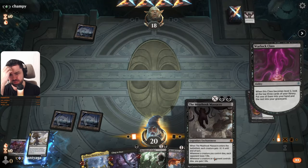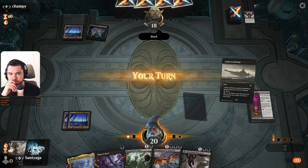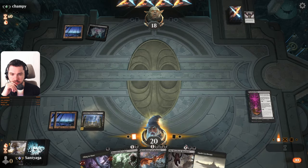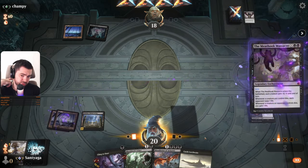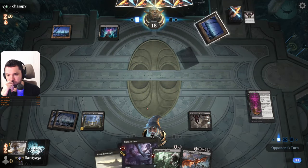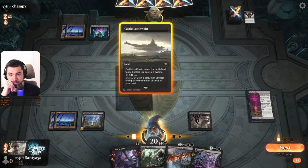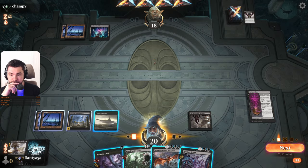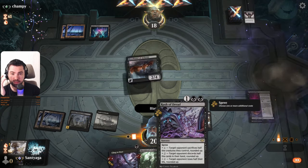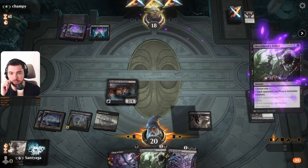Let's put this enchantment just for devotion. Maybe we can play this but it can be removed. What should we do — play these and maybe Rush of Dread as removal? Okay, Bitter Triumph — yeah, I guess no edit.